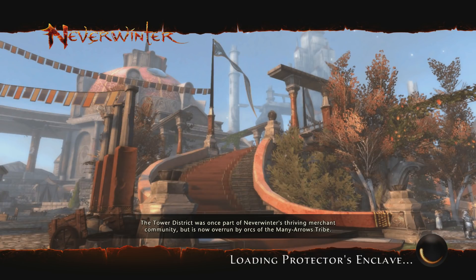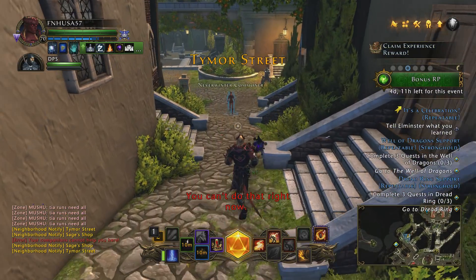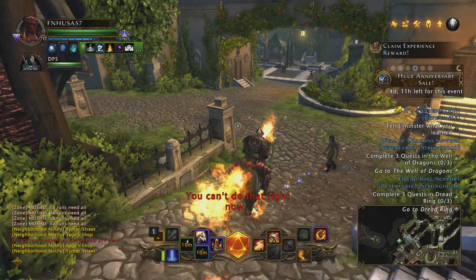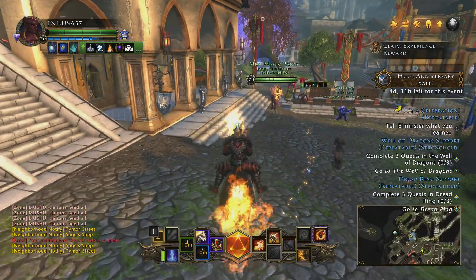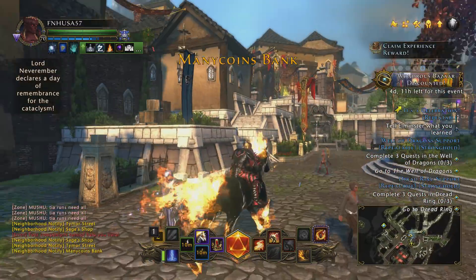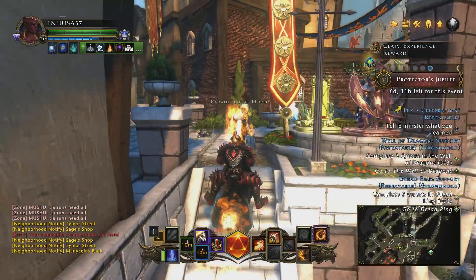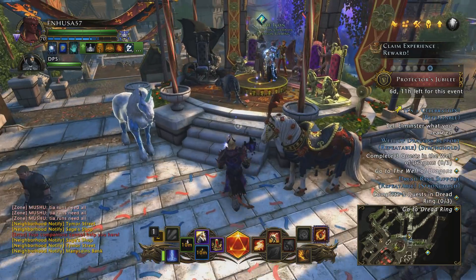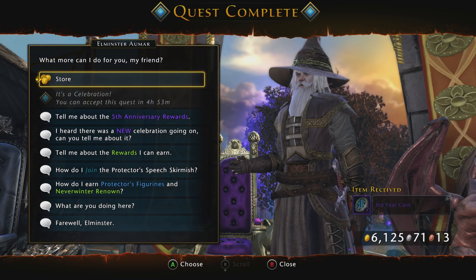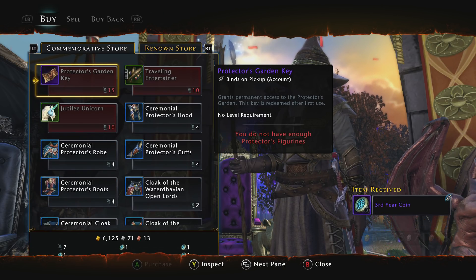The first day I had to go up to the person just north of Nox, the second day I had to go to Harper Bard, and today — the third day — I had to go over to the artifact quest NPC. So it's not a hard quest, super easy to do, and can be done as soon as you reach Protector's Enclave, whether you're level four or level 70. Come back here, turn it in, and you get your anniversary coin.